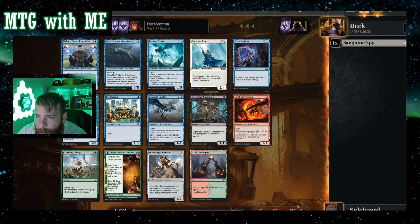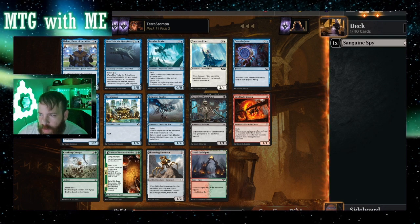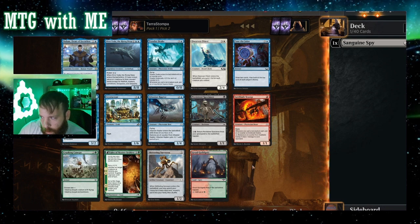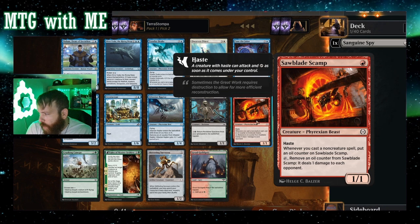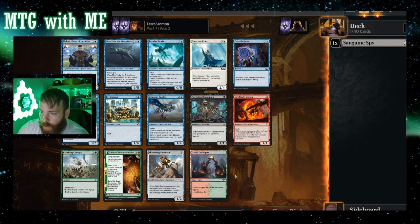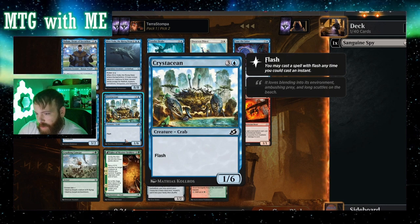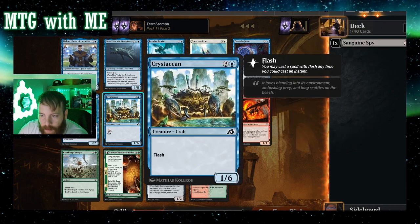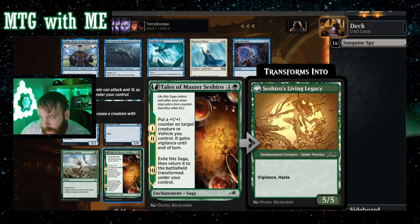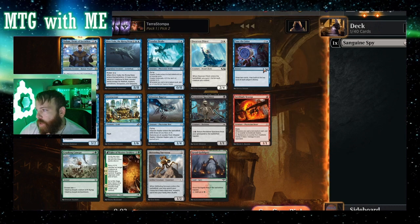Pina of Iteration — a wizard; entering the battlefield under your control causes an ETB triggered ability of a permanent to trigger again. That's cool, that is a rogue vampire. Saw Blade Scamp has haste, one-one, oil counters, remove to deal damage — not that great, we won't be casting too many non-creature spells. There are crabs — looks like we could make a crab deck, plenty of that going on. This one makes a five-five vigilance haste and adds plus-one counters, but it's a five-drop, so I'm going with the rare for now.